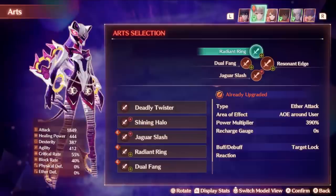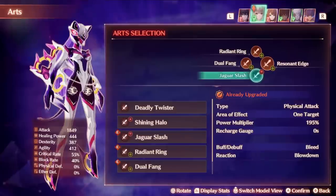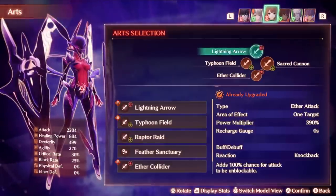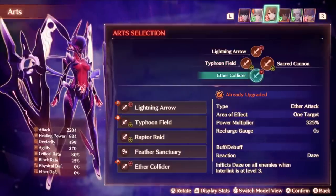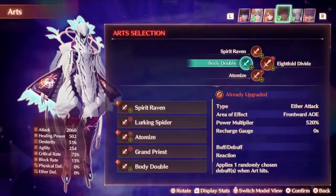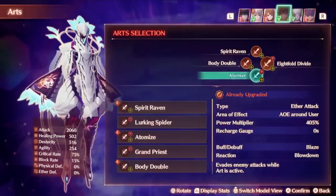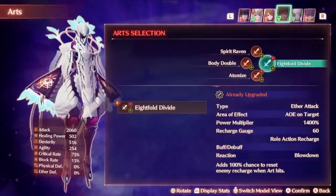I'll just show my general setup for each character. For Mio's Ouroboros, I'm running Radiant Wing, Dulfeng, and Jaguar Slashes — Dulfeng is especially good for extending combo durations. Lightning Arrow is a really powerful unblockable attack. For Uni, Typhoon Field is an AoE heal which can be very beneficial, and Aether Collider is a daze on all enemies. Tyon has Spirit Raven because it'll heal allies if it hits, Body Double is a really powerful art that applies a debuff, and Autonomize applies the Blaze debuff, allows you to evade attacks while active, and is also a really fast art making it good to spam. Save Eightfold Divide for the end of the Ouroboros form as it's a bit slow.